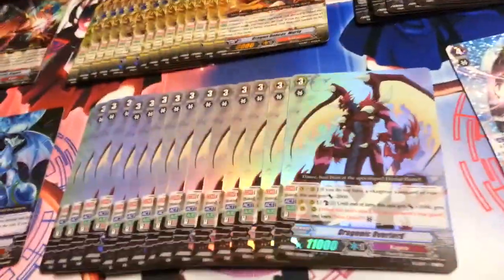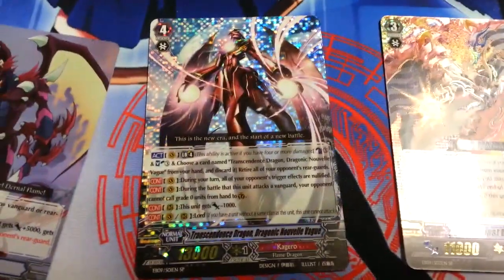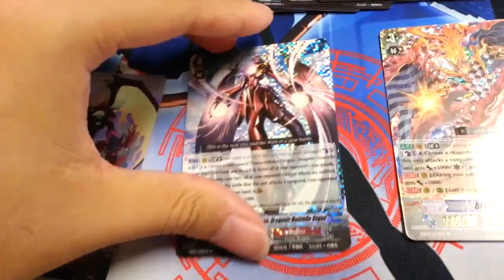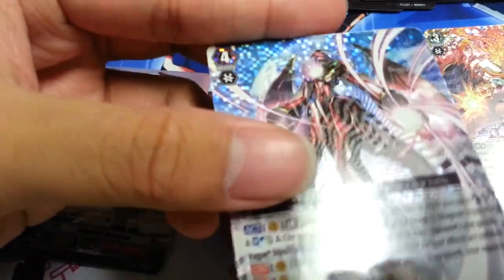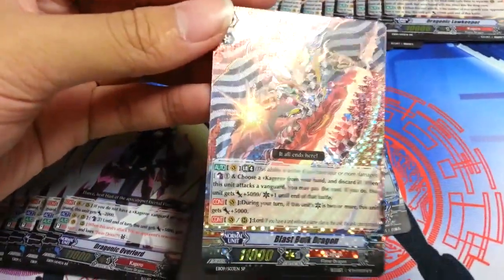It would have been better if this and the Law Keeper had Alternate Arts — it would have been a lot cooler. Then for SPs I have Nouvelle and Blast Bulk. I got Nouvelle in a pack in a box with another Nouvelle, so that's about 11 Nouvelles. As you can see the pattern is pretty good — it's a really good looking pattern. And then my 8th Les Bulk, which is also a pretty cool pattern as well.